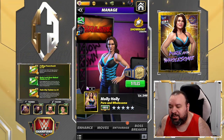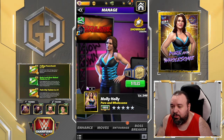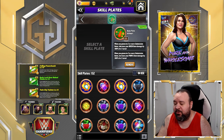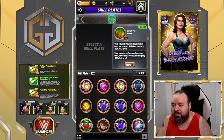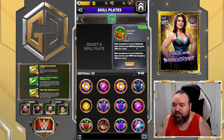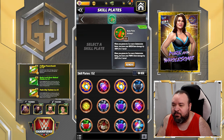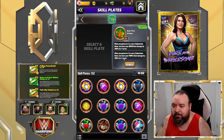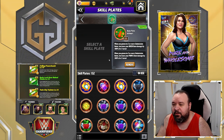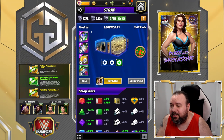The last move set without gear is a small variation of the previous one. The All Art Plate — that's what I was drawing a blank on — when you generate three or more submission gems, increase your green gem damage by 100% for two turns; when you generate three or more submission gems, increase your purple gem damage by 100% for two turns. Not a huge deal but every little bit helps.